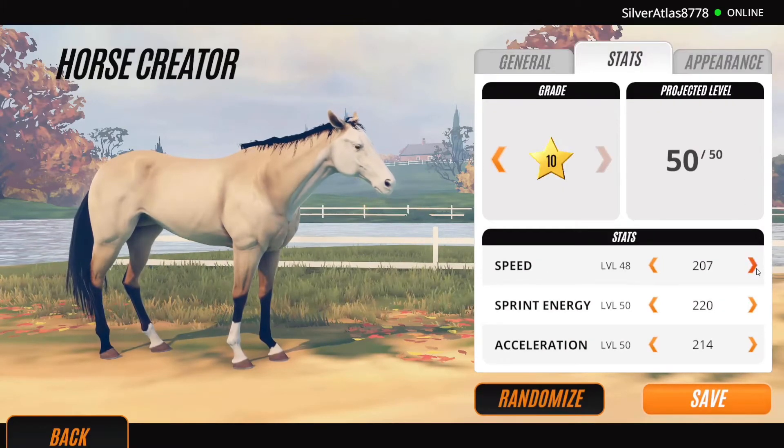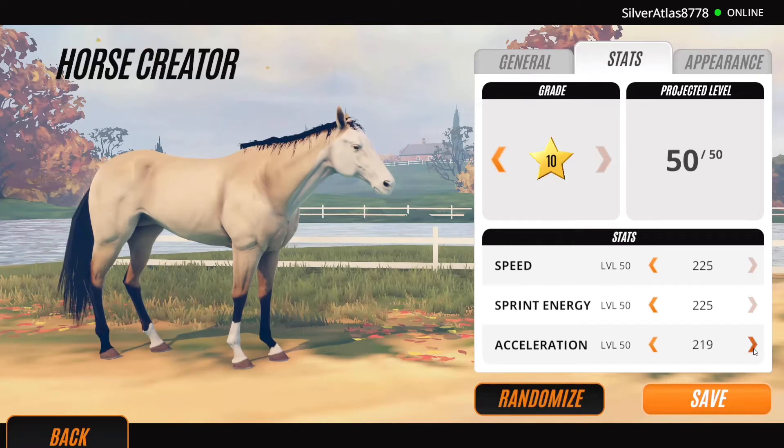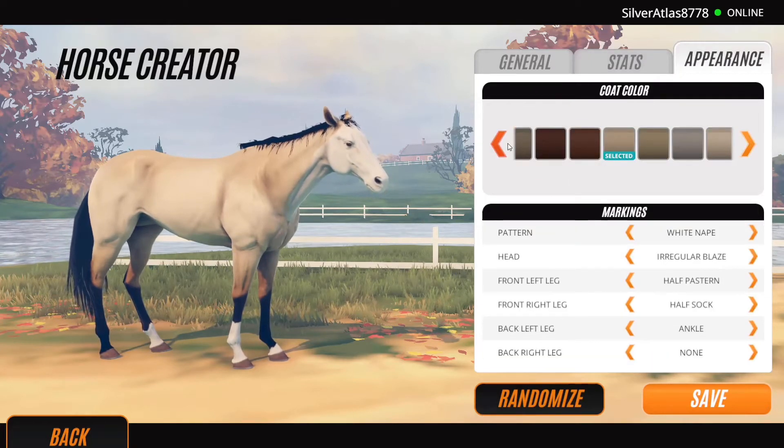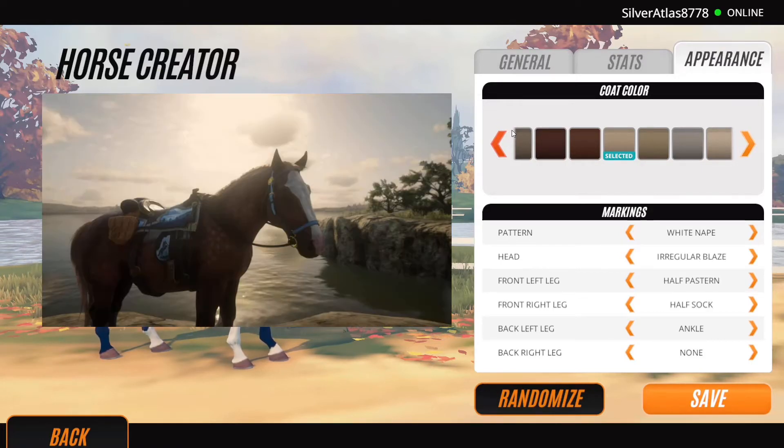Stats — this is the worst part because I have to max them all out. Actually, they're already pretty maxed out so I don't have to do that much work, which rarely happens, so that's a lot of fun. We can go straight into colorizing. I'll put a picture of Argent right there so you can see what he is.